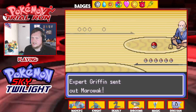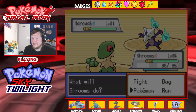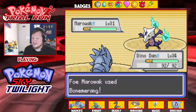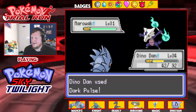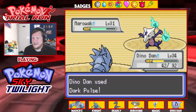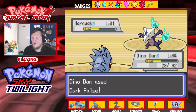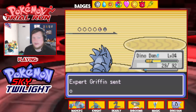Expert Griffin has a Marowak — oh, it's an Alolan Marowak! That's a big oops. It has Boomerang — I guess that's in case you get switched in on a Ground type. People say here's an Alolan Marowak, Fire and Ghost, here's something that can deal with Ground types. Oh, now I have a Ground type move. Well, bone moves like Bone Club should still work since it still has a bone.